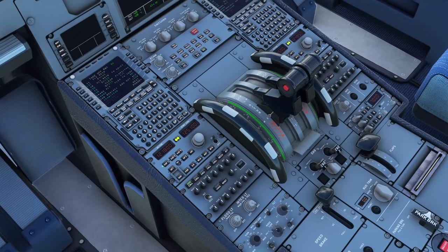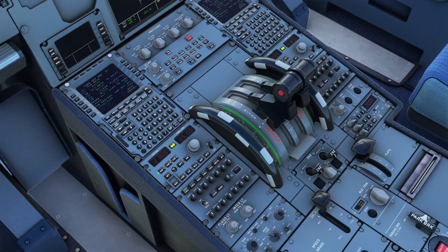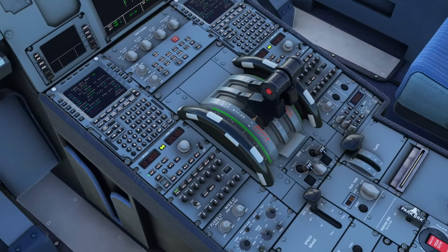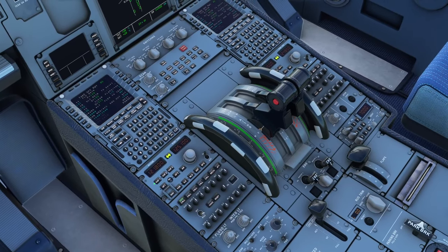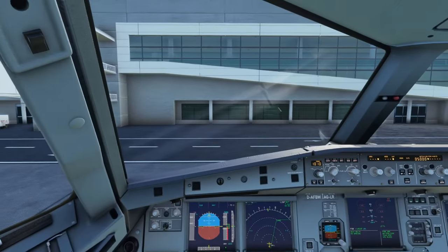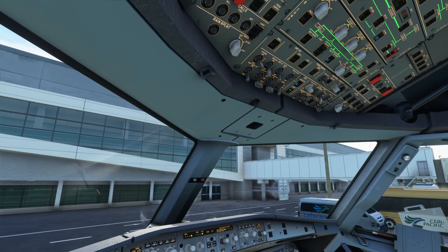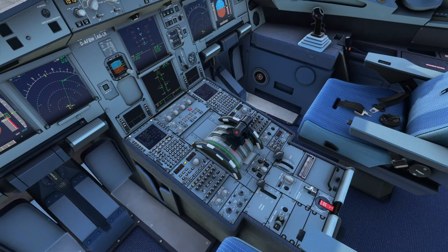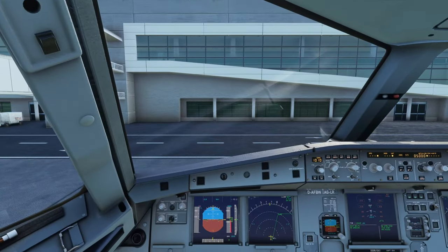Zeppu Air 635 ready for pushback and engine start. Pushback and engine start approved — Zeppu Air 635. Nice. Turn on the beacons, release the parking brake, pushback.